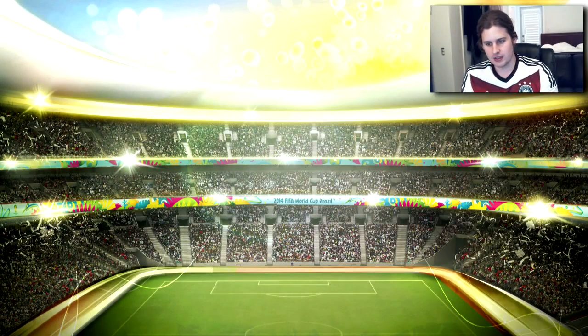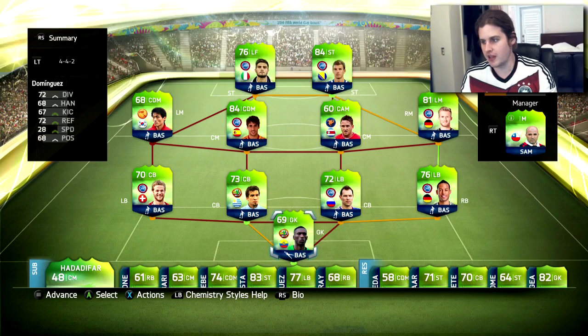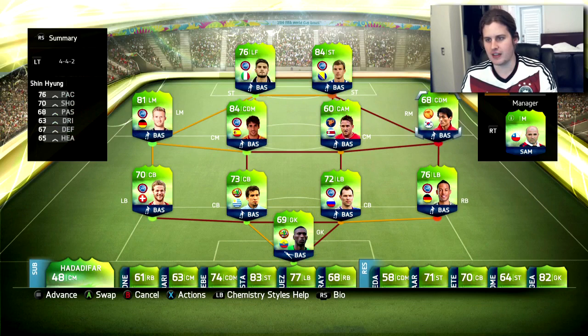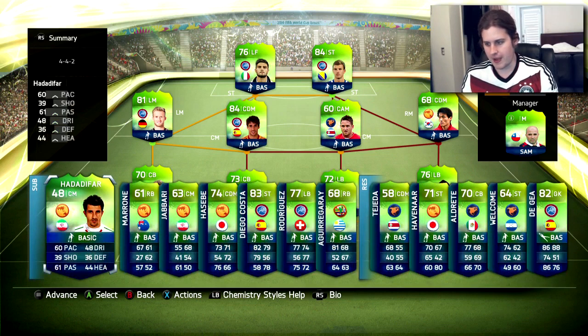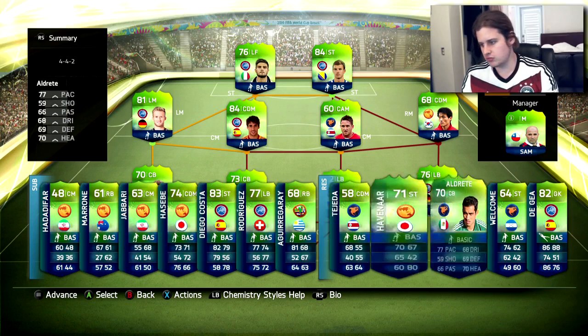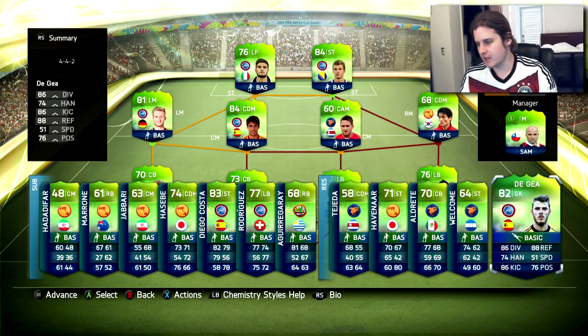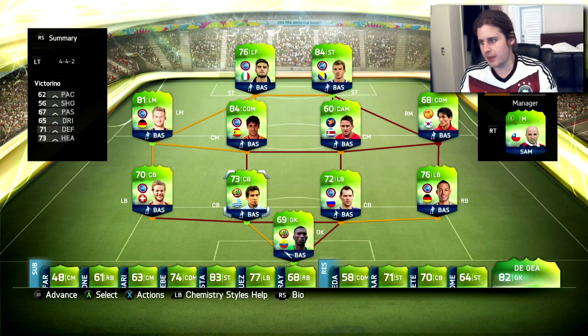Already know how confederation nationality and all that stuff works. Hell yeah — we get Shürrle, fantastic! We're going to place him at left mid already. We got Jäkel, we got Javi Martínez, we got Castillo. Pretty rough starter pack to be fair, but we also get De Gea, Diego Costa — that's not bad — Hasebe, Jabari, Marone. Not too bad at all, we also got Insigne.